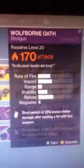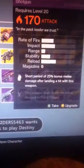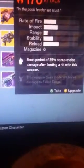Moving on to the shotgun — Wolf Born Oath. Short period of 25% bonus damage. Melee damage after landing a hit with this weapon. This weapon deals moderate bonus damage to fallen Dregs.